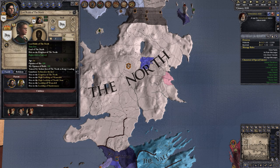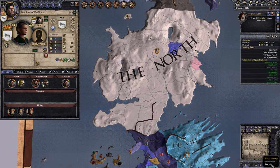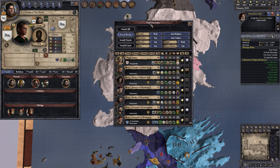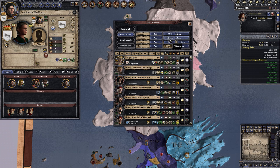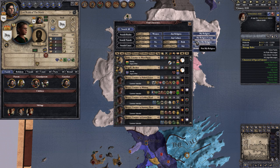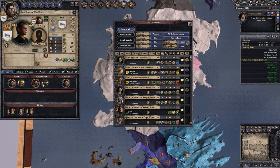We have an unmarried heir. Rob is now 14 and therefore can marry, and we should probably marry him off as soon as possible to somebody who will help him run his realm. We know he's not the smartest, so we're going to try and find somebody who will help him out. Stewardship and diplomacy is what we're looking for. We'll search for a woman - not in prison, not married, not a ruler, my religion group, and probably any culture.